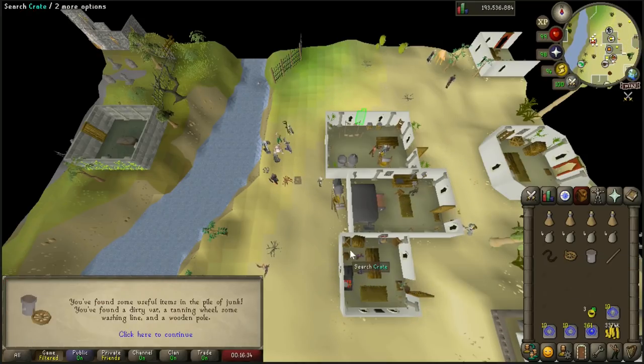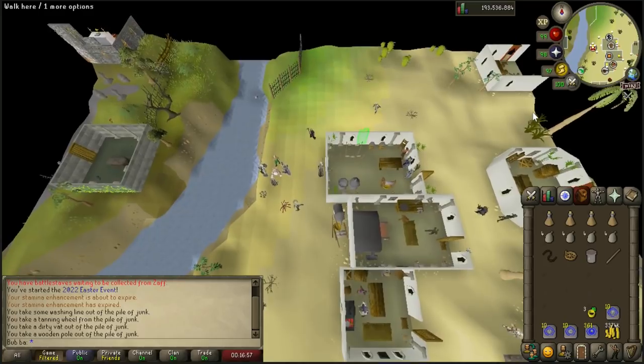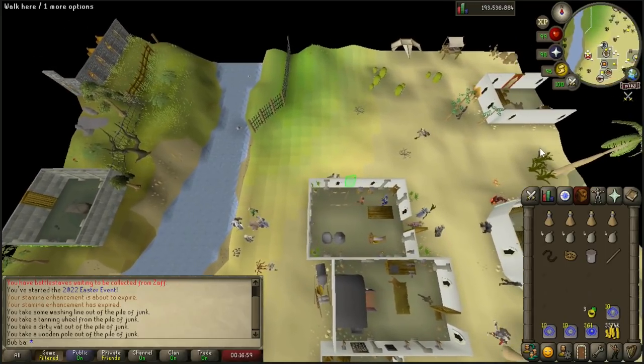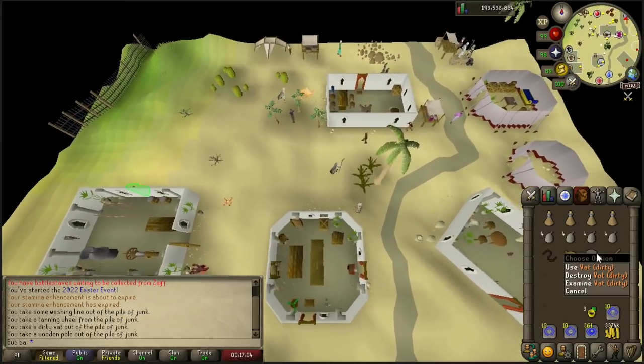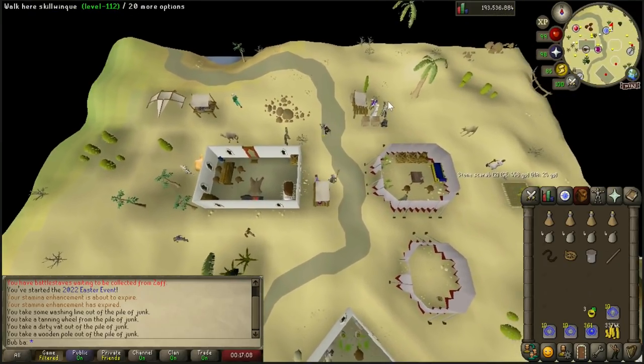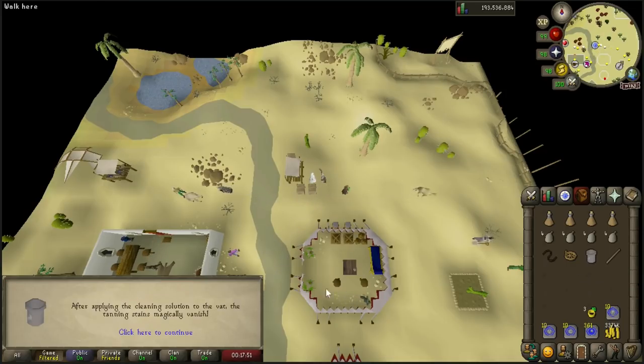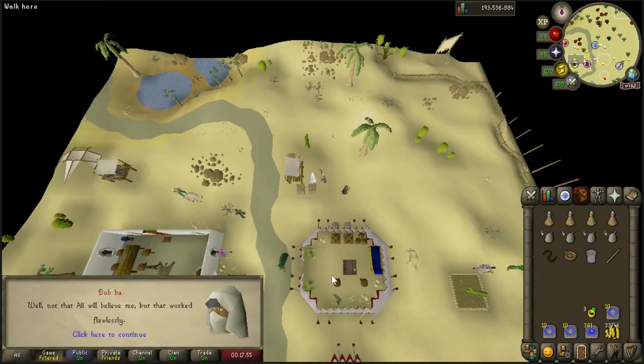Once you have all four of the items you need, you'll get a pop-up saying you found some useful items in the pile of junk. With all four items, make your way back to Ali Morissane over by the stalls, because now we need to clean out the dirty vat. Talk to Ali about the Easter event and he'll hand you a magical cleansing potion. Go ahead and use it on the dirty vat and it will be magically cleaned.